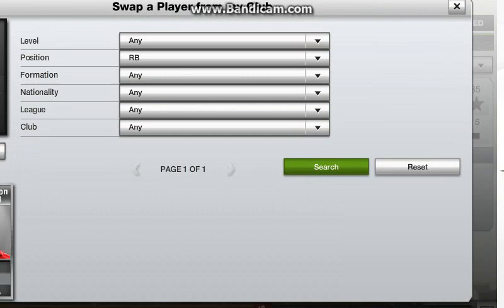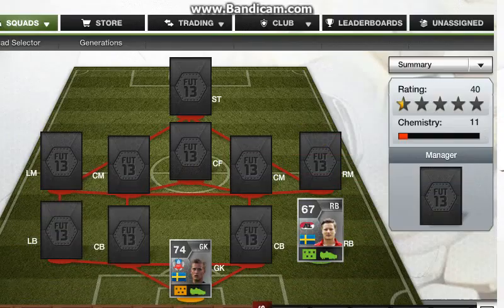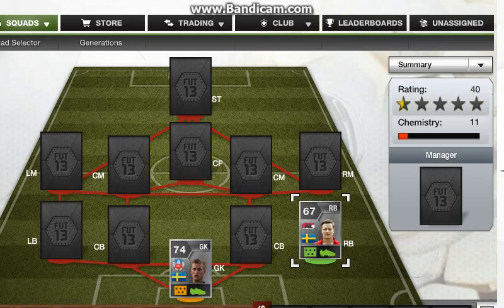Our right back we have Johansen. He's not the best right back, but he has 84 pace — that is his only real stat, but he was the quickest right back I could afford, which is the reason he's in there.